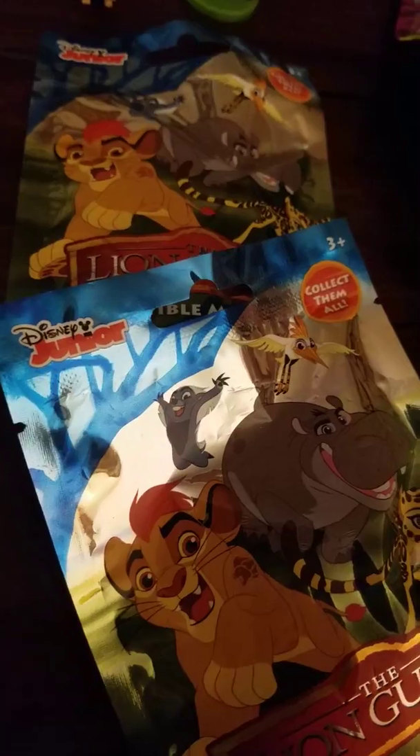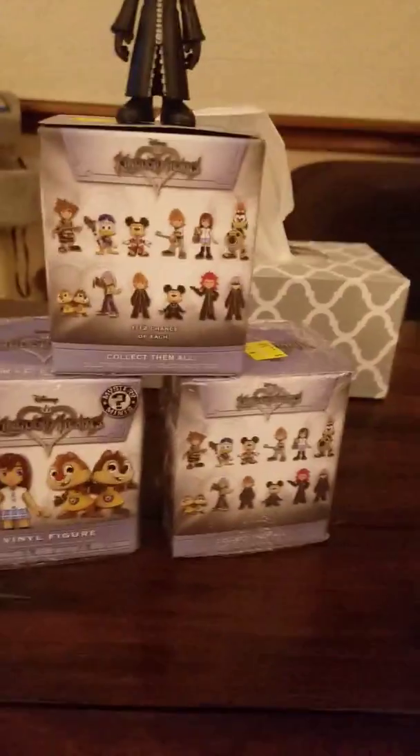Unboxing and unbagging little tiny blind bags and blind boxes. These ones are Lion Guard — I didn't even know it was Disney Junior until I saw the little thing. These ones are Kingdom Hearts. I don't play Kingdom Hearts, but I like blind boxes. These were all at Walmart.